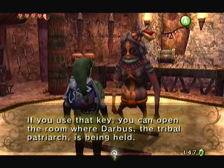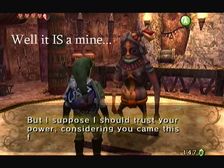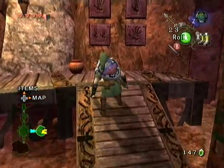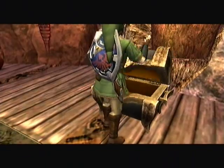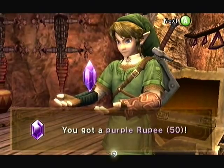I think it looks strangely mechanical for this place. I think the big key would have some sort of lava or something on it for the mines, but whatever. Before we leave, let's obviously get this big chest that's sitting right here behind the guy, with 50 rupees in it.